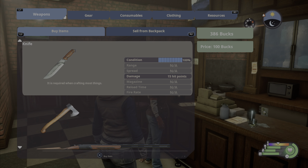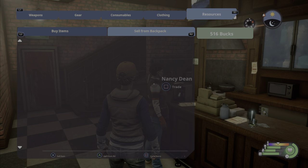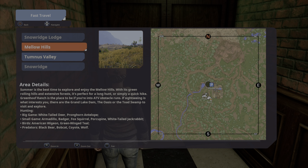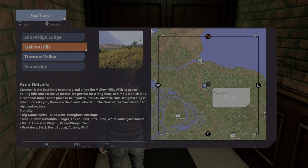Selling pelts and meat is a good way to earn money to buy this stuff. You can sell resources right here — 21 bucks per piece of meat, so that adds up pretty quick. A good place to grind is just to go out to the Mellow Hills and the parking lot there.